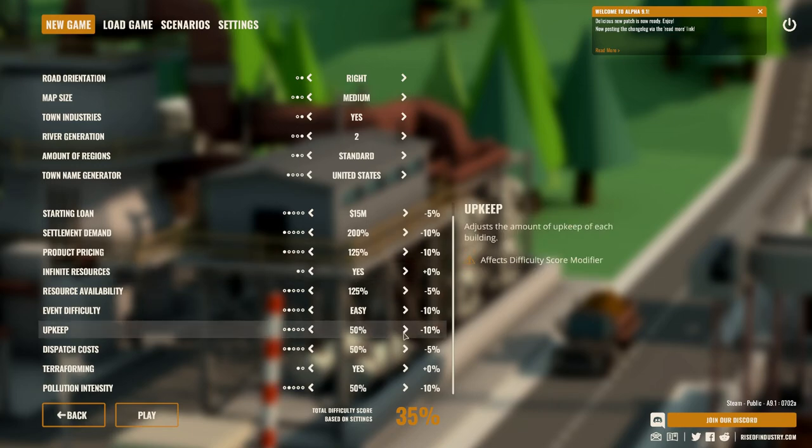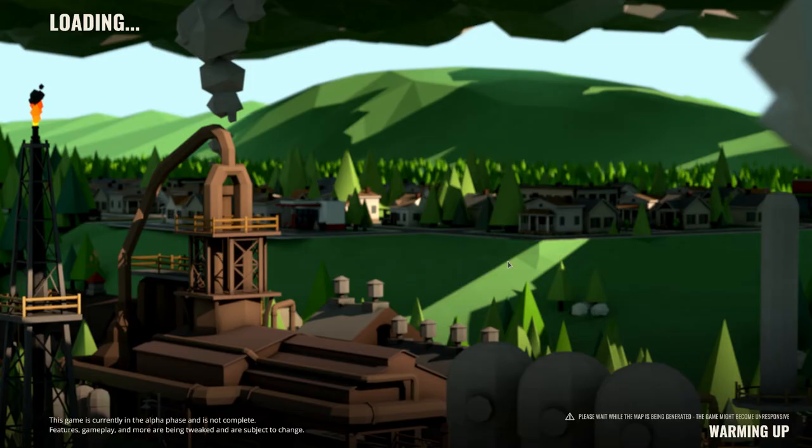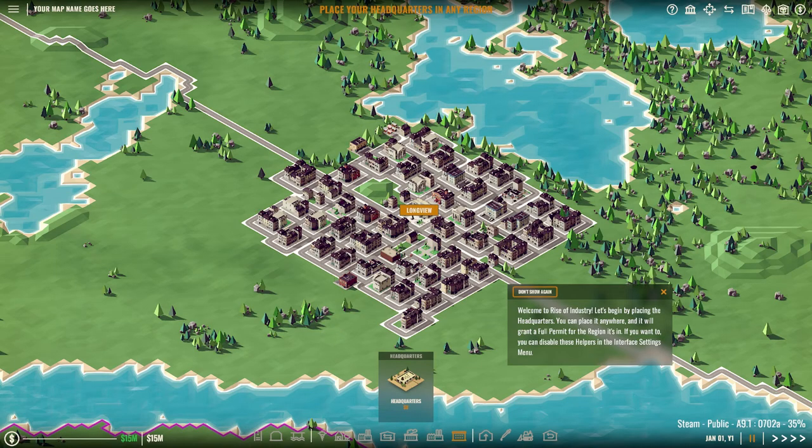I'll just leave the resource availability as is because we'll always be able to choose a new game if we want — a new season, like season two for example. Let's do play. This game is currently in the alpha phase and it's not complete. It is on early access at the time of this recording, and at the time of recording it's actually on sale.